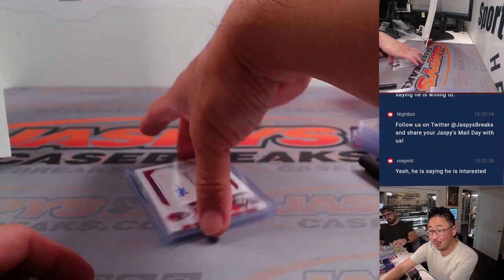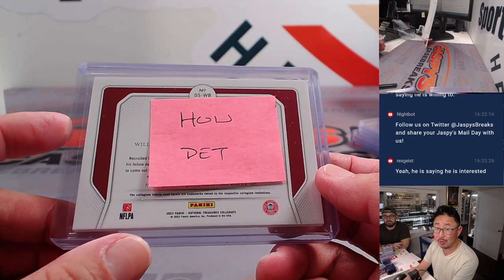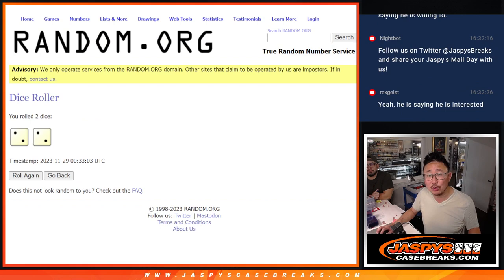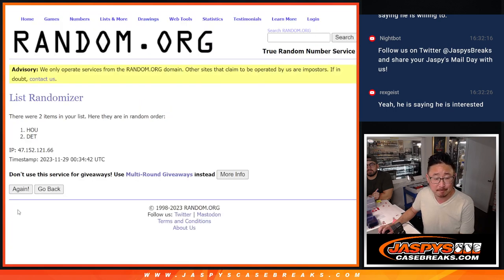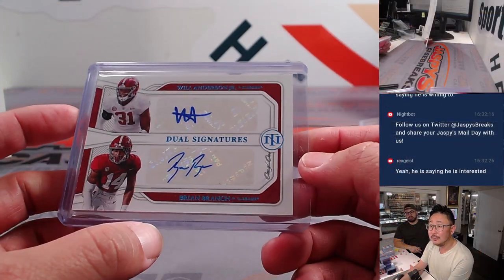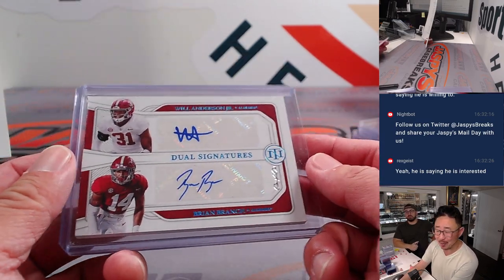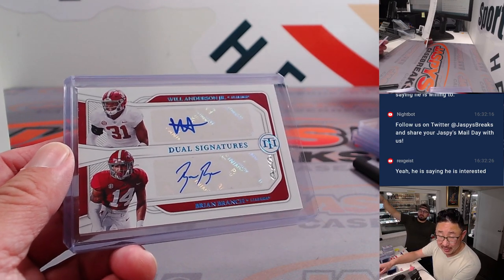Now to the big one — Will Anderson Jr. and Brian Branch, one-of-one dual autograph. One person really happy, one person really sad. The dice roll is two and a two — that's four. Teams are Houston and Detroit. Rolling — one, two, three, and the fourth and final time — four. It's going to go to Houston. There you go, Steven Carney. Missed out on that other randomizer, but this is a slightly nicer one — a one-of-one dual autograph. All aboard the Big Hit Express!